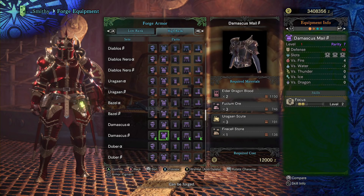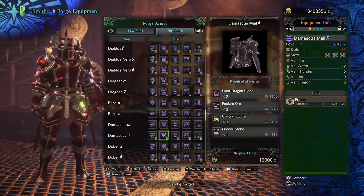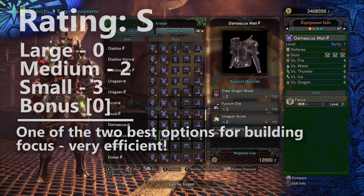It's worth mentioning that the Kushala Daora Gamma set gave us one of the best Focus armor pieces in the game — the Kushala Grip Gamma — so the Damascus Mail isn't alone anymore in its capacity to build Focus. However, it's still best for the chest slot, whereas the Kushala Grip is best for the gauntlet slot, which you could have reserved for a different piece of armor. Even this late into the game, with the release of so many new armor sets, players are still reaching for that Damascus chest piece to build Focus, and that's why the Damascus chest piece is going to receive an S tier rating.